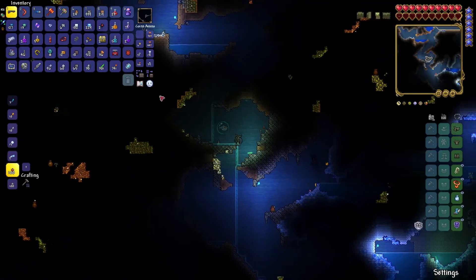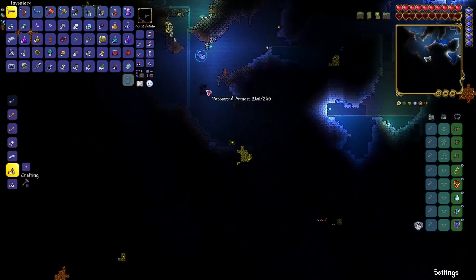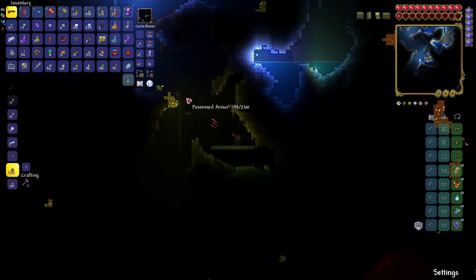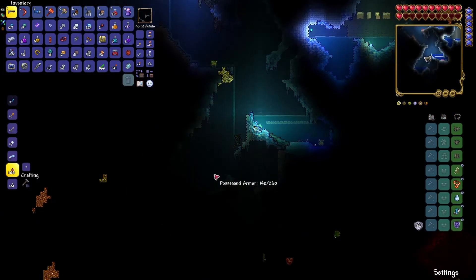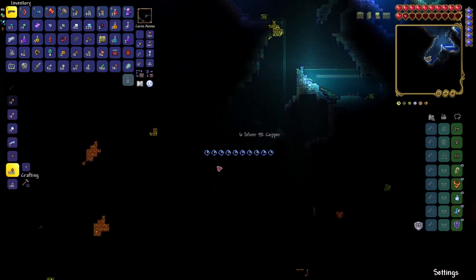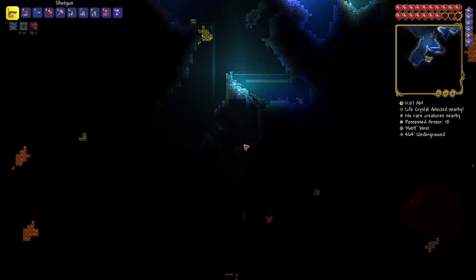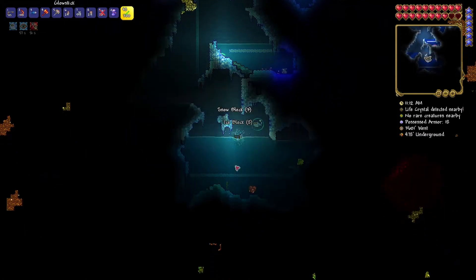I've been adventuring for a bit — I found quite a bit of cobalt, around 130 cobalt ore, which I don't think is too bad, and I feel like I'm pretty well versed in finding it when using the spelunker potion now, which is definitely a huge benefit. The problem I'm having is with mithril — I really do not know how to differentiate it from the other ores.